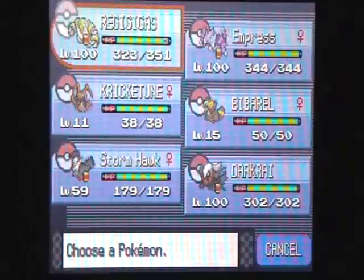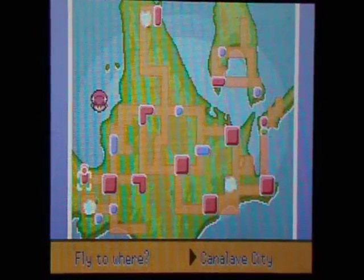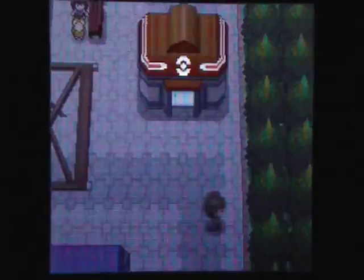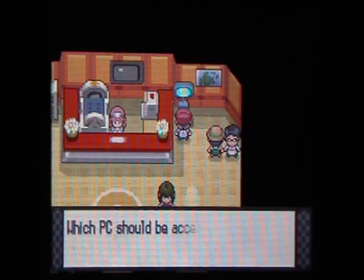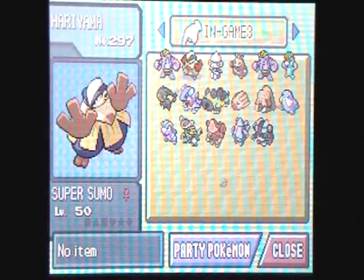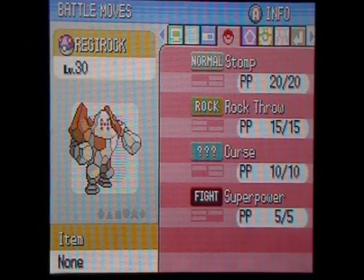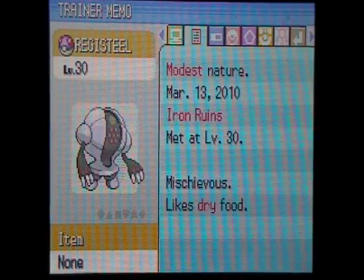All right, let's get the heck out of here. I'm not even gonna take the bulk, I'm just gonna fly, and hopefully if time permits in this video, be able to show these Pokémon's natures. So, natures of these Pokémon — Stomp Rock Pro: this one came with Hardy. I had a Lax and a Modest.